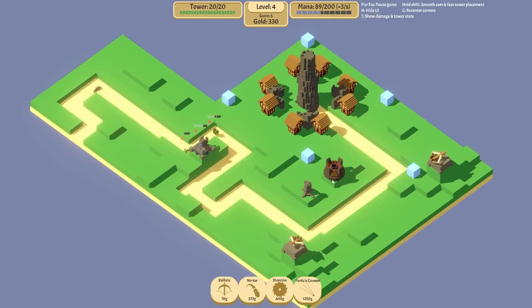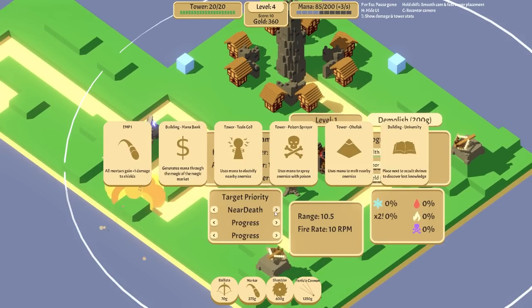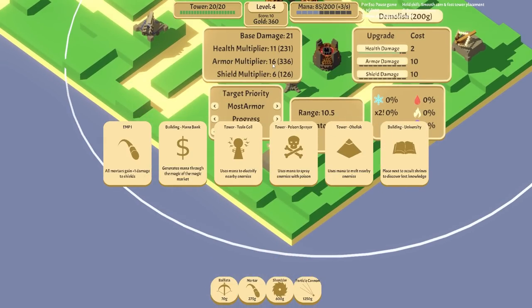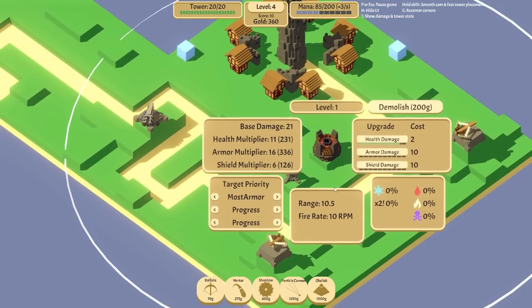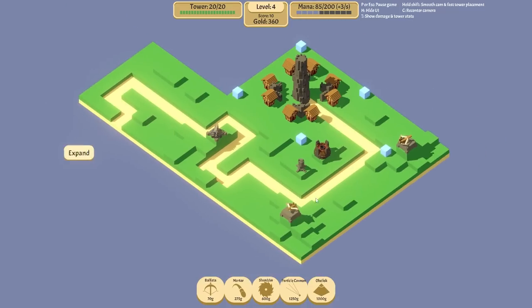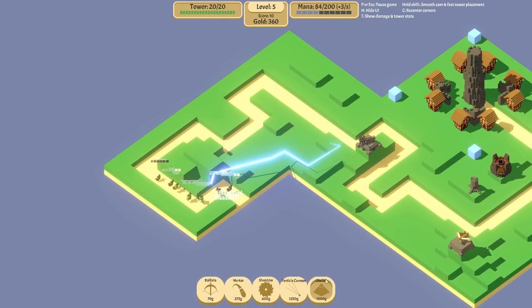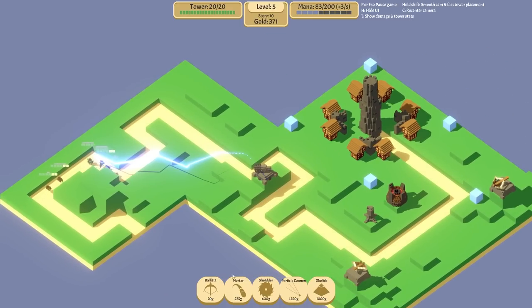What does this guy do the most damage to? It does most damage to armor. Let's 100% get the obelisk - that's kind of exciting. This guy's going to focus most armor. I want an obelisk, but it's going to cost me 1000 gold and we're not there yet.